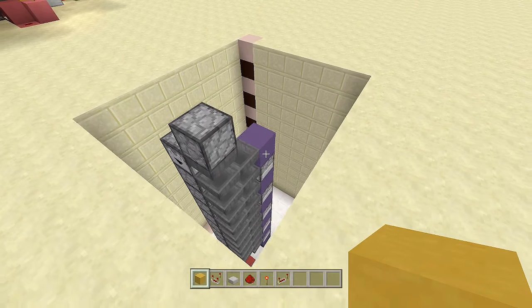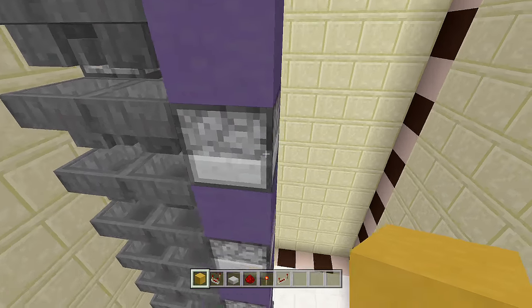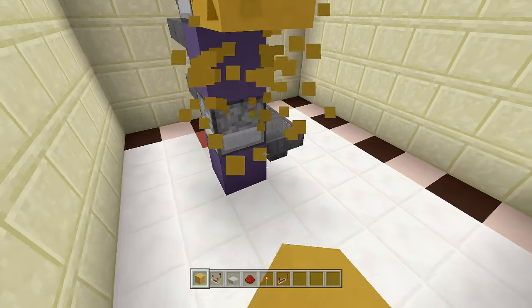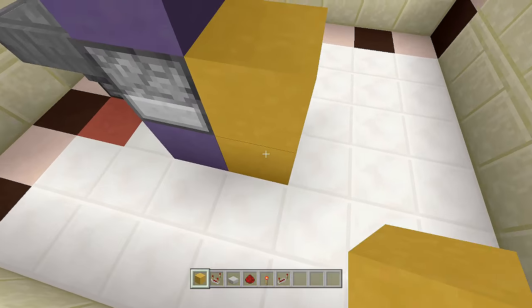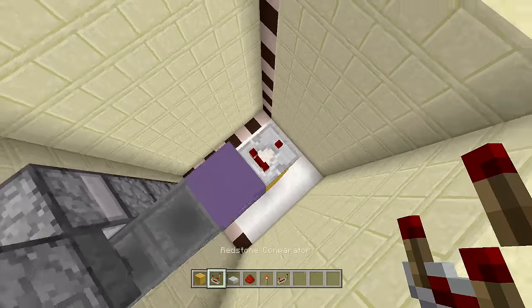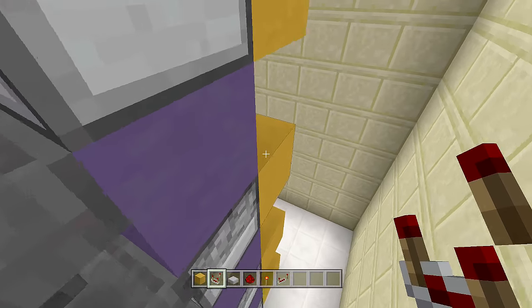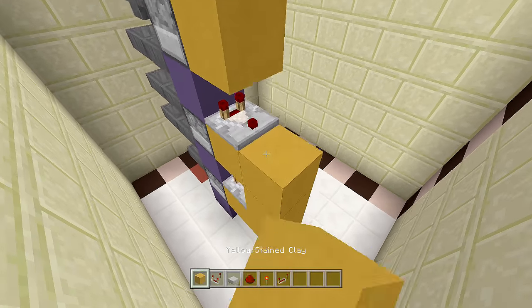Now we're going to start the redstone. Where we have hoppers going into the blocks between our droppers, place blocks next to every single one of your droppers. Coming out of every single one of these blocks, take out your comparators and place a comparator coming out of the block. Do that on every single one — you can see the hoppers go into the blocks and out of the blocks we have a comparator. Place comparators for each one.